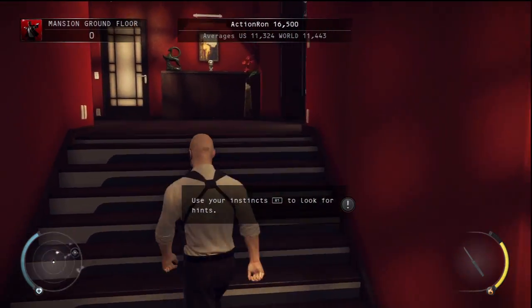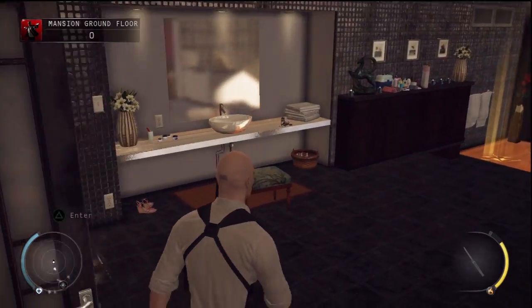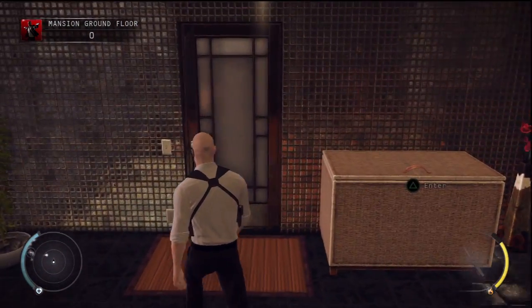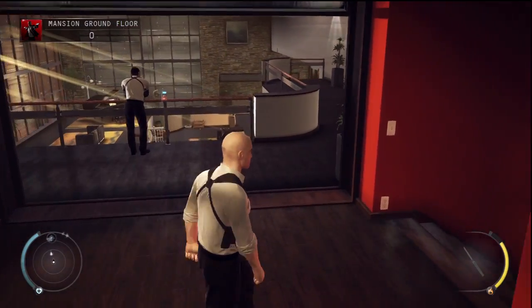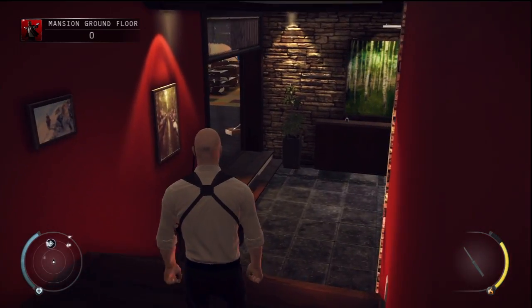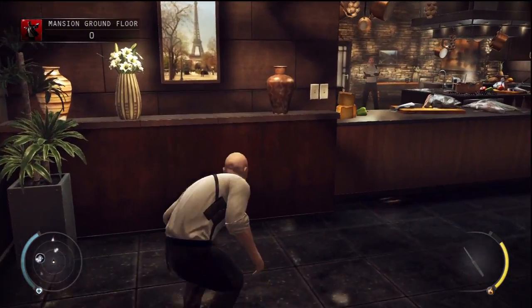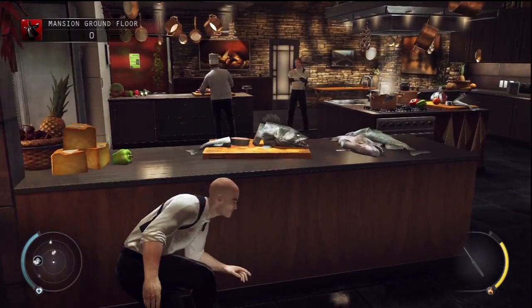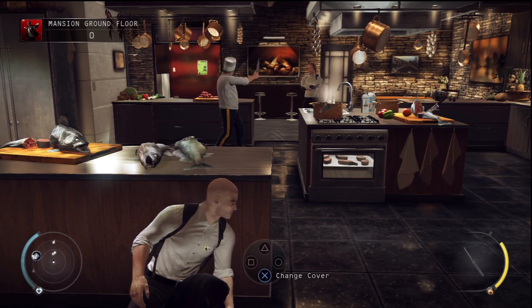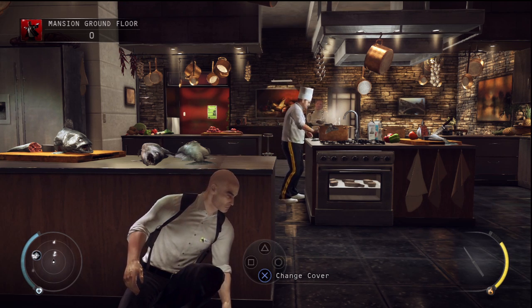Use instinct to locate objects of interest. Miss Burnwood is in the upstairs shower and will be down shortly. The girl's in her room and will remain so for the time being. This recipe is a trade secret, handed down from master to apprentice for centuries. I will take the secret ingredient with me to the grave.